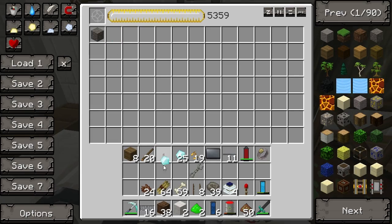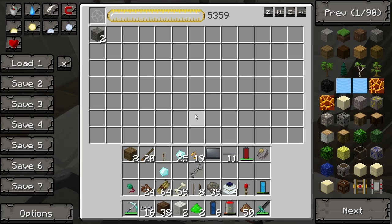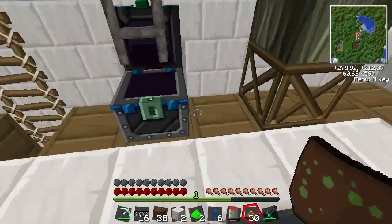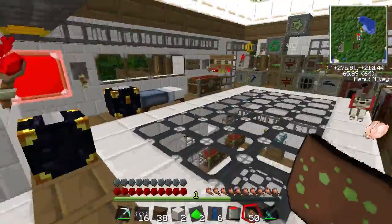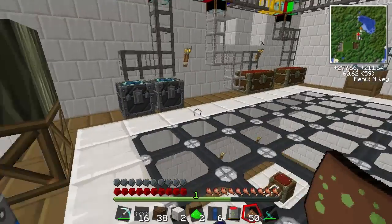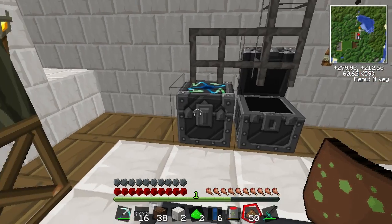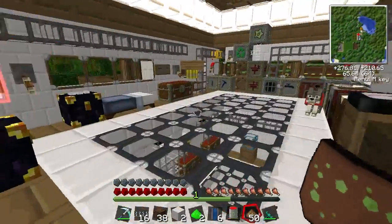Can we transmute this? I don't think we can. No. Okay, so to make that we need a spider's eye, which is then macerated, added with some redstone and the cell. Need some more cells. And then that will give us our weedex.